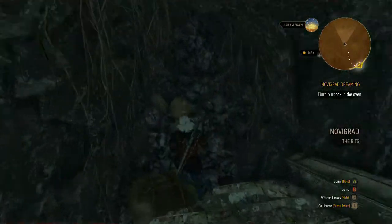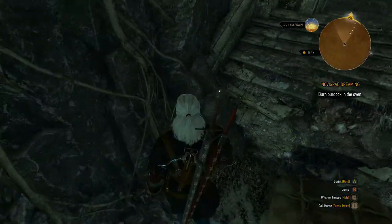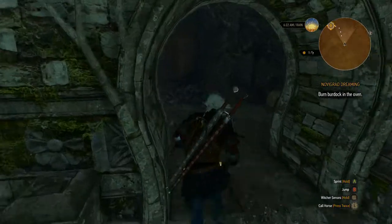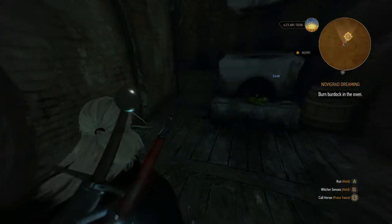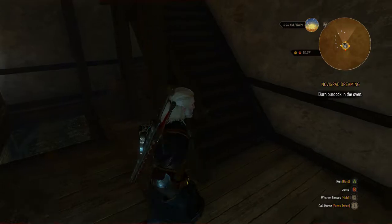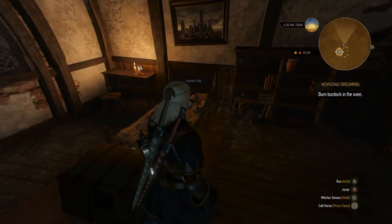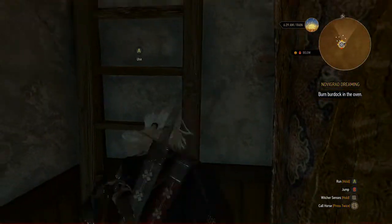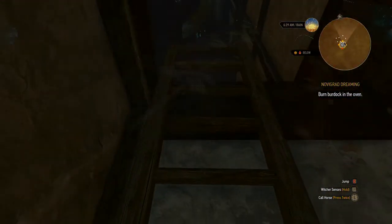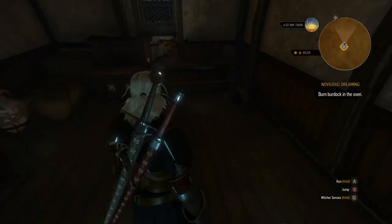I didn't loot one of these. Hold on, let me go up here — I'm confused in all sorts of ways. Once again, this stupid house is presenting troubles. Let's go upstairs. I might save and reload if I can't figure this out. I'm just going everywhere and using my witcher sense to check and make sure I'm not messing this up.